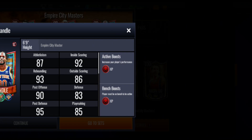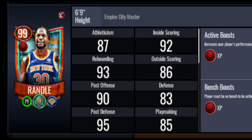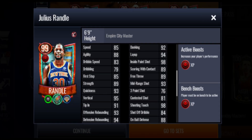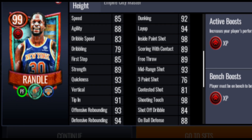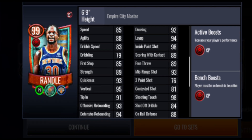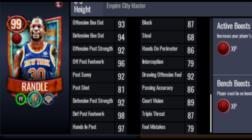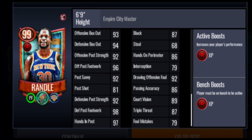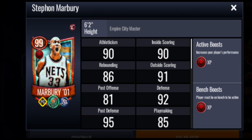Then there's a finesse power forward — if you run a finesse lineup you might need this card. He's 99 overall giving out that Elite XP boost. He's got 93 mid-range shot, 89 free throw, 92 dunking, 94 layup, 85 speed, 88 agility, and rebounding stats above 90 which is pretty good. The three-point shot isn't the best, but 93 mid-range is solid for a power forward. Defensively almost everything is in the 90s, though block is 87 and steal is only 68.